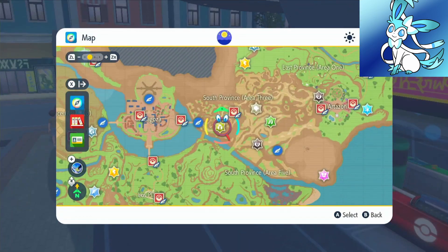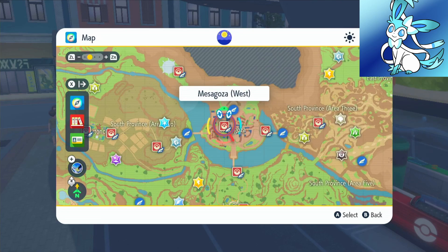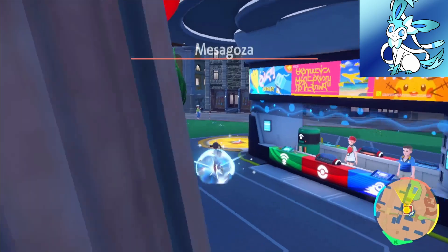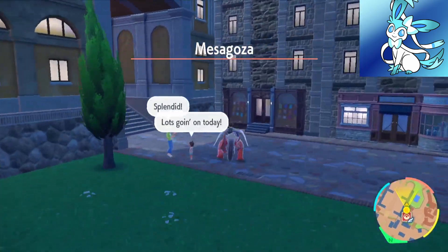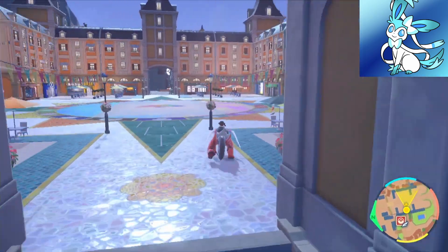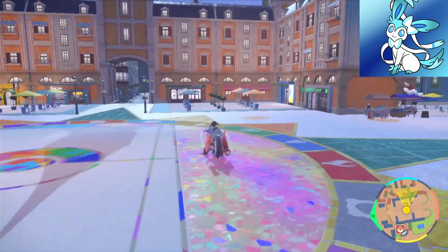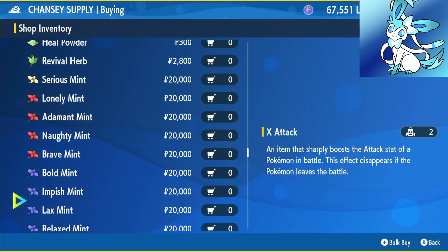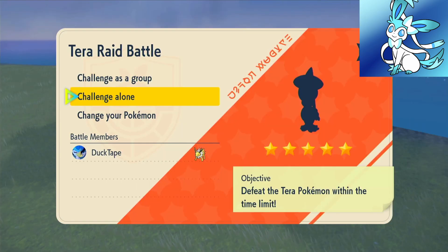Now I'm going to show you where to get the mints, because I forgot to show you with Vaporeon. Fly over to Mesagoza West near the school, follow through the little archway, go in a straight line. When you get to the end of the circle, turn right and there'll be a black and green shop — this is where you get all the mints. The Modest Mint costs 20,000. Now that we've found a 5-star raid, let's get straight into it.